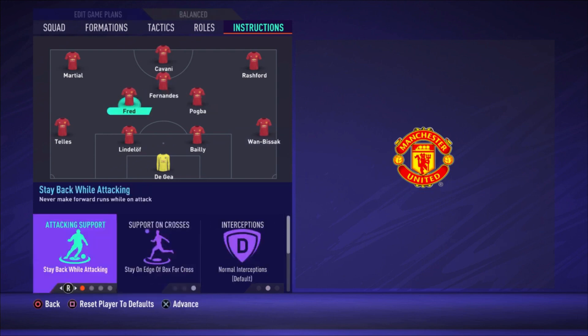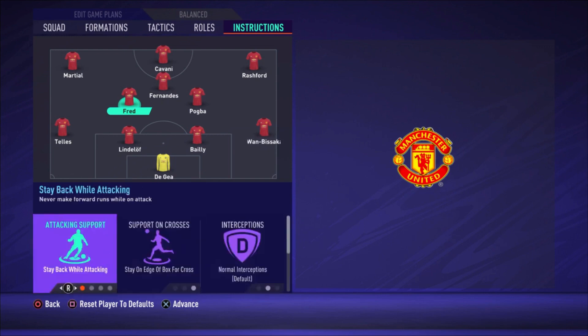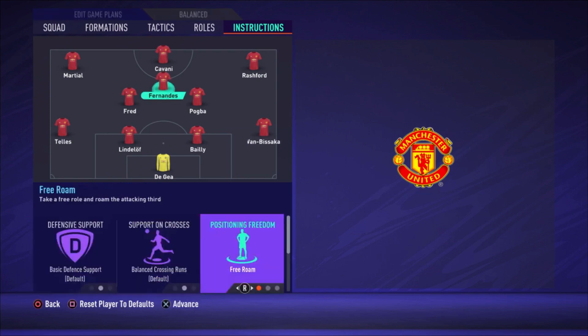Fred gets stay back while attacking, stay on the edge of the box for the cross, and cover center — that's all you can do to try to keep him back, though sometimes he still runs forward anyway. For Fernandez I only changed free roam. He's a great player and can do whatever he wants — going left, going right, staying in midfield. Sometimes he shows up somewhere surprising and creates a great run.